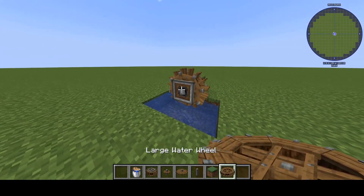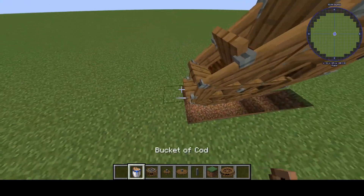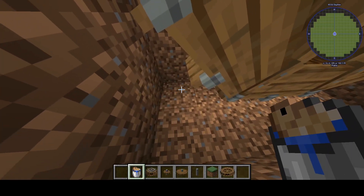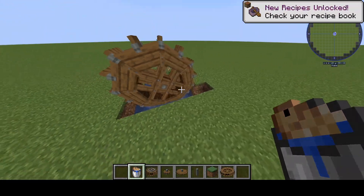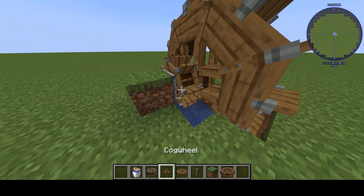Create also features a gigawater wheel, which is incredibly massive. The gigawater wheel is much slower than the regular water wheel. However, when combined, the two make a very fast, very powerful water wheel.